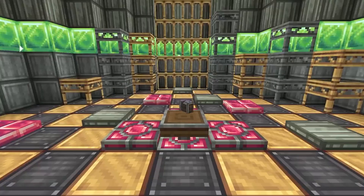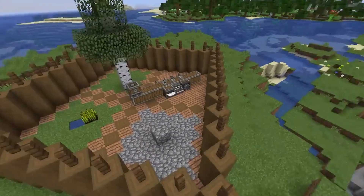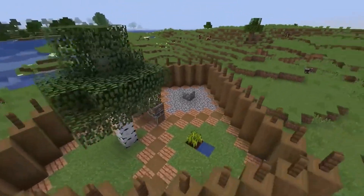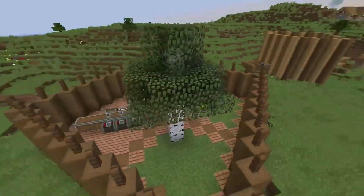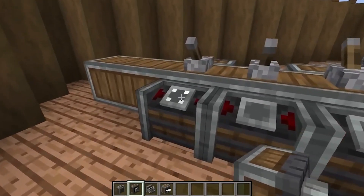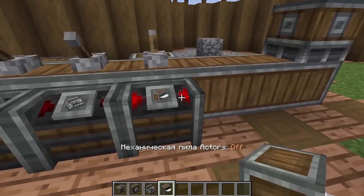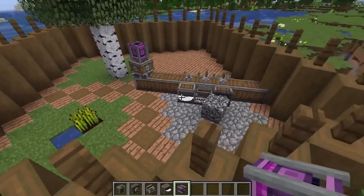The second application is the switching on and off of individual parts of a mechanism. Imagine that we have a farm of wood, wheat and stone. We don't want to cut down the tree, but let the wheat and stone gather. We insert the necessary mechanisms into the control panel and turn off the unnecessary ones. Now our farm is working the way we need it.